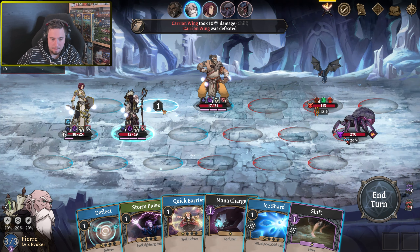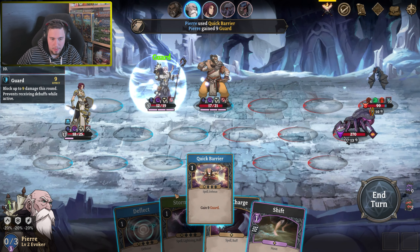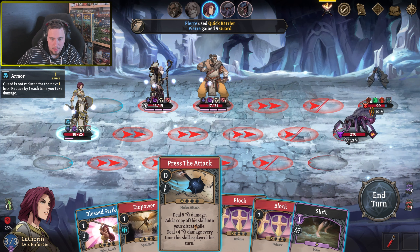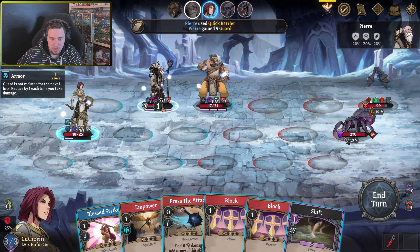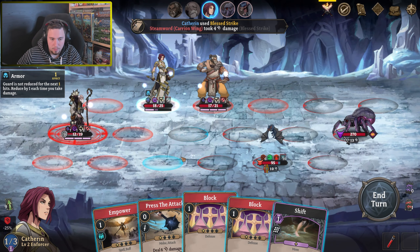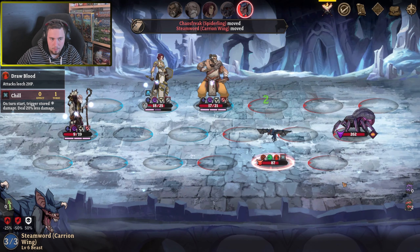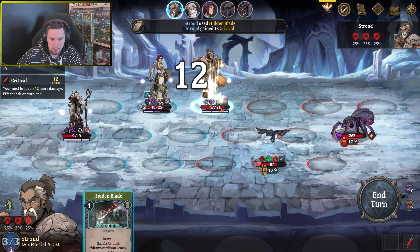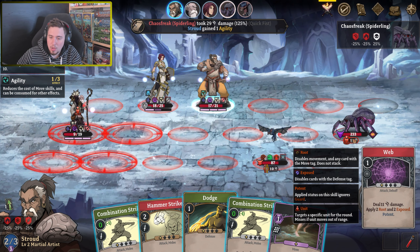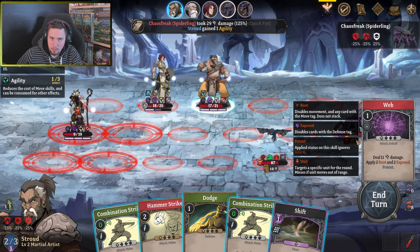You need to move as the first thing. Ice shards to the bat, and quick barrier - why not? He will not reach. I think I will not reach also, so let's swap the places. Let's expand it for a channel, and guard and press the attack. Still got one damage. Hidden - nice. Agility. He needs to target the specific unit from the round, miss if unit moves out of range. He is targeted, I'll use it.